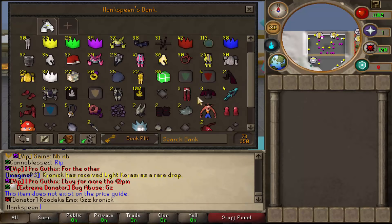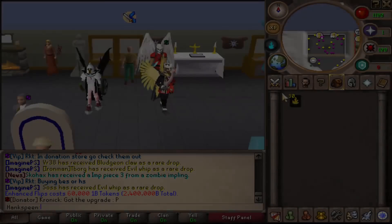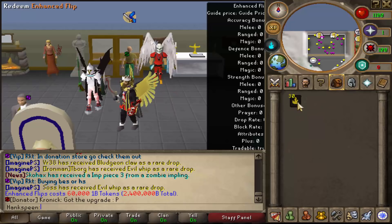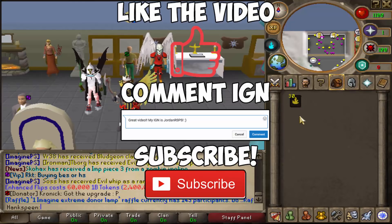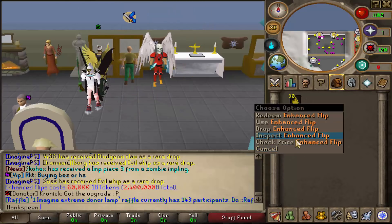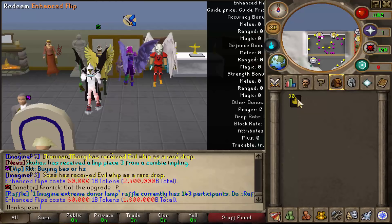As you can see this was an insane opening, so let's move on to the giveaway. For this video I'm going to be giving away 30 enhanced flips to six lucky winners — five each. To be entered, like the video, comment your IGN, and subscribe to my channel. Make sure to click the link in the description as well. This giveaway is worth 1.8 quad in total, which is a lot of money. You have a chance of receiving some amazing items, so make sure to enter. Thanks for watching — peace.